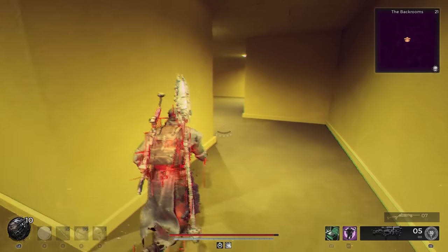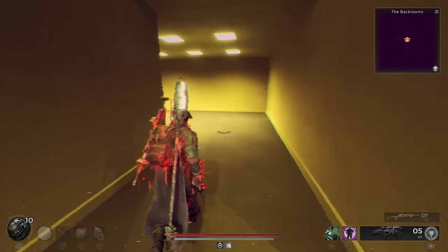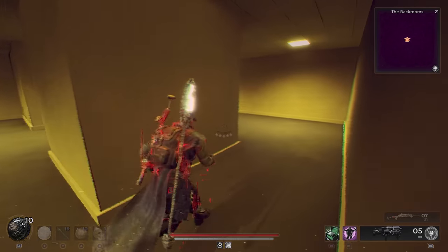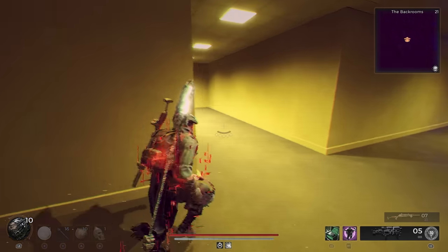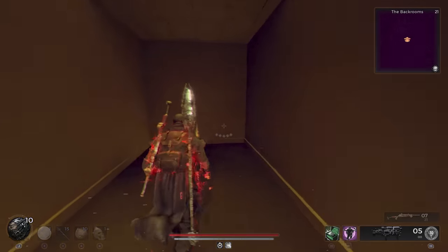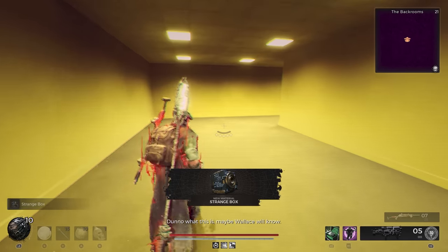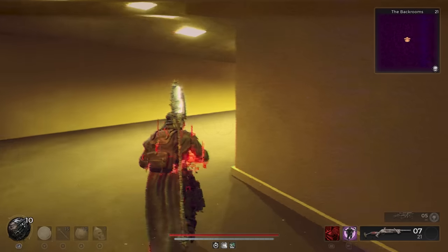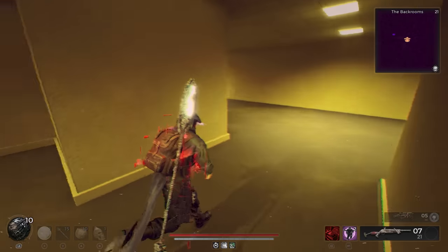My first time here I found the Strange Box, which is the crafting material for the Archon Archetype. I then had to re-enter the backrooms to find the remaining two items. The first was the Bisected Ring, which grants infinite stamina, and the second was the Gunfire Security Lanyard, which automatically reloads guns over time.